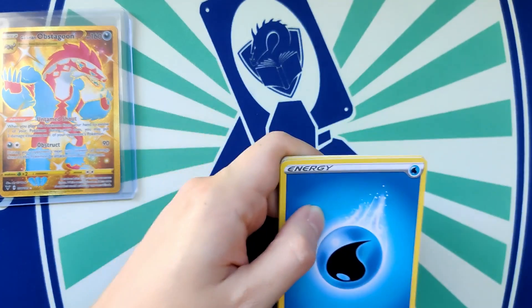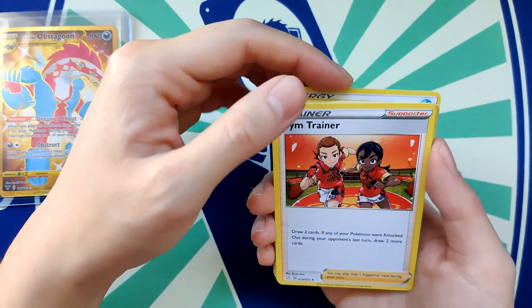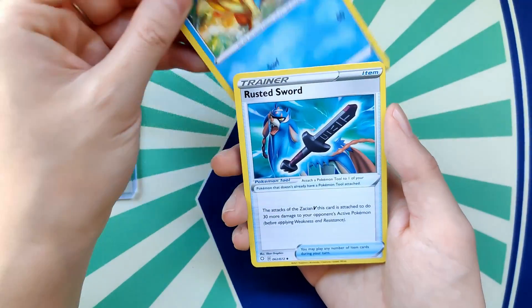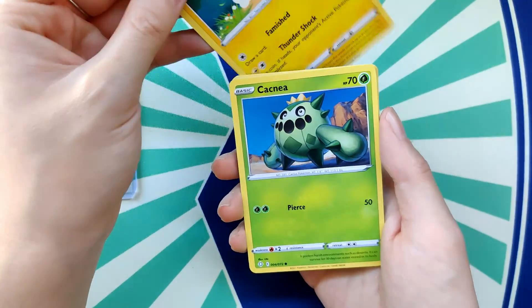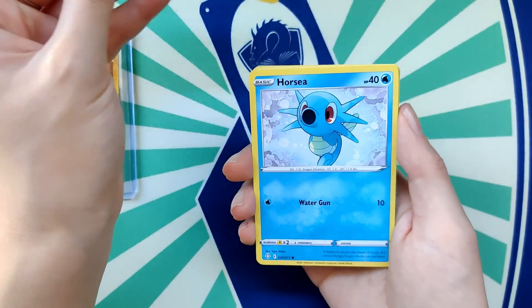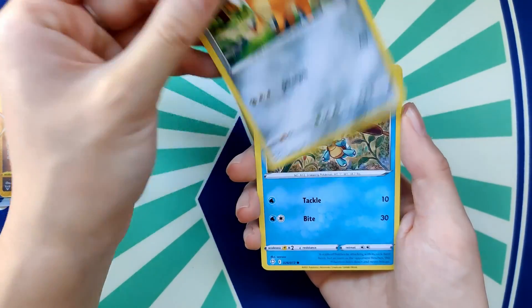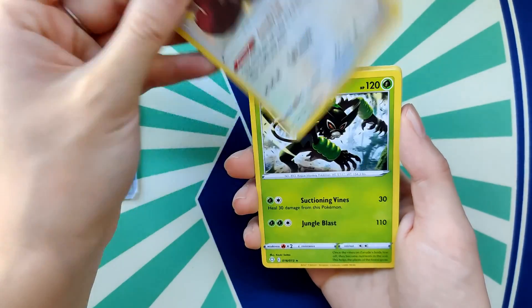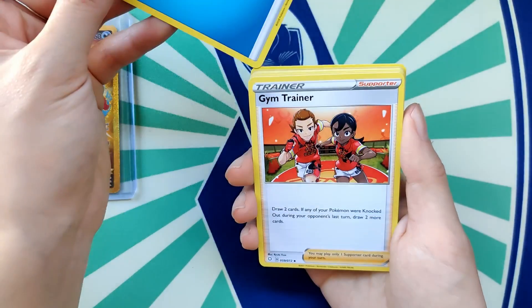Second pack: Water Energy, Gym Trainer, Float Tool, Rusted Sword — second Rusted Sword I think — Morpeko, Cacnea, Horsea, a cute little Phantump, True Tool, Gradient, and Ditto. Pretty average pack overall, but Gym Trainer is always useful.